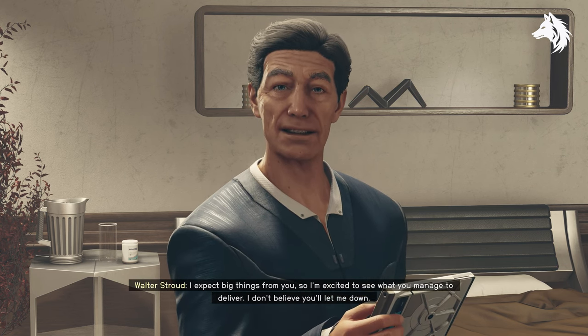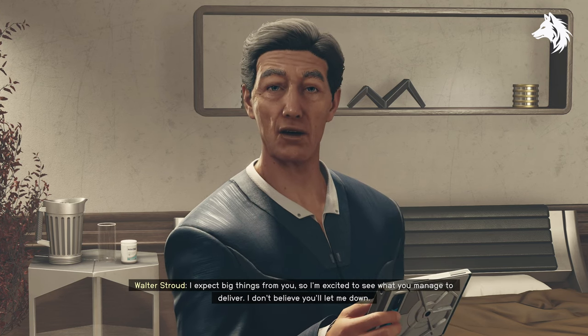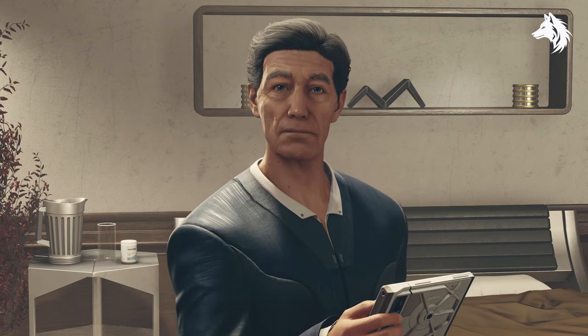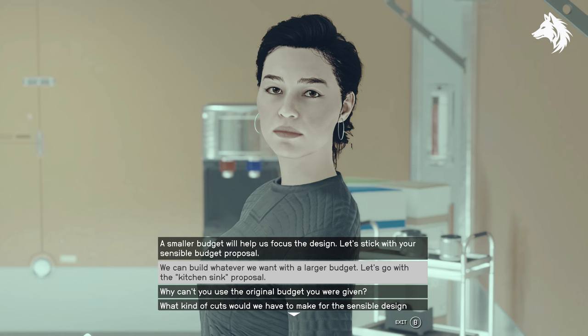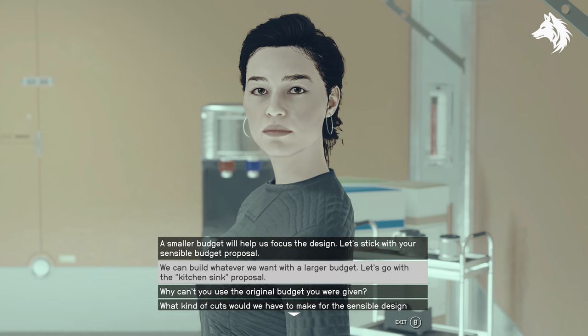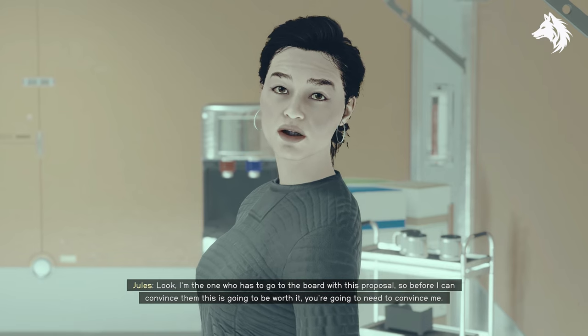Begin by visiting the Lodge, which is located in New Atlantis — this is where you can instigate the Over-Designed side quest. To unlock the quest you first must complete the High Price to Pay main mission, and then you can speak with Walter Stroud. The aim of the mission is to help design a new ship, and you have to travel to the Stroud-Eckland Staryard and speak with Jules.